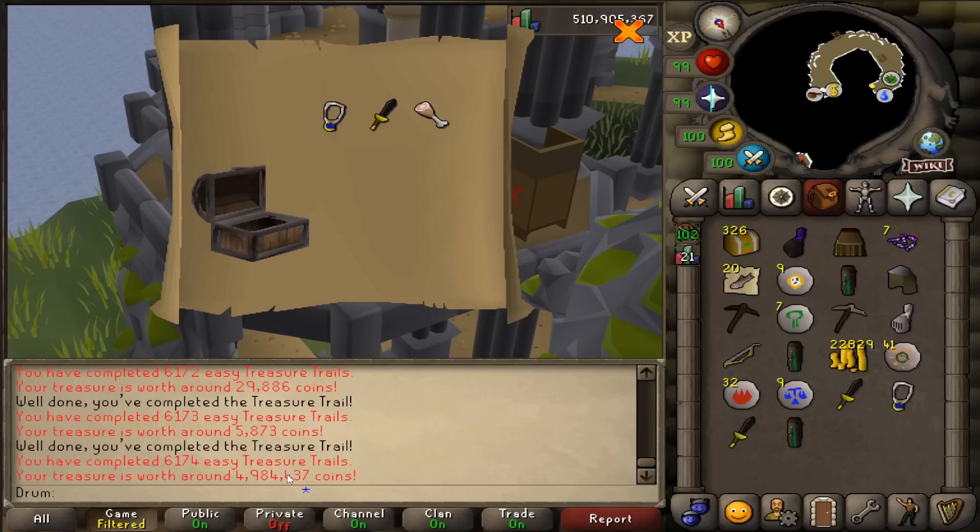Ham joint — 5 mil, there we go. A little bit of money today, more money from the flared trousers. Always take flared and ham joints for sure. No back-to-back like the last video, darn.